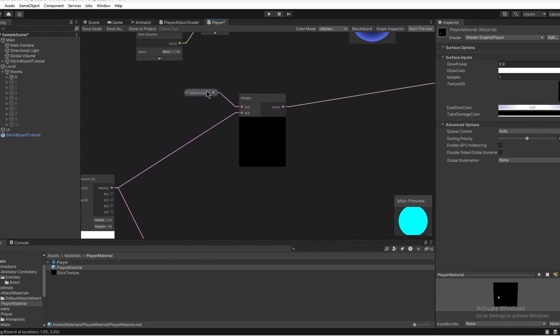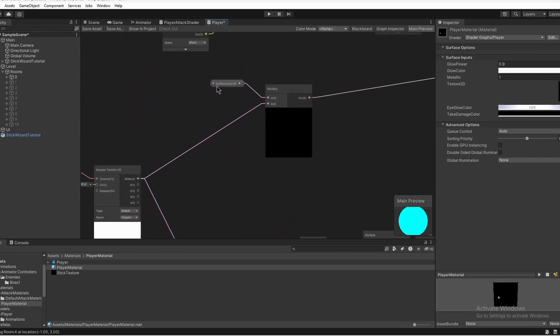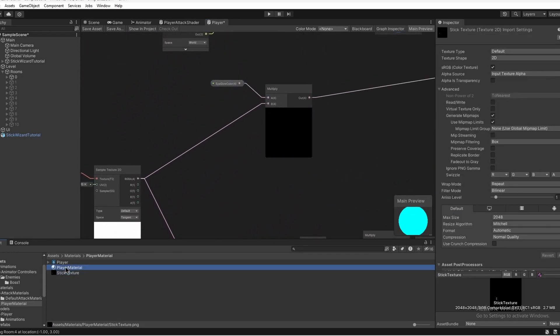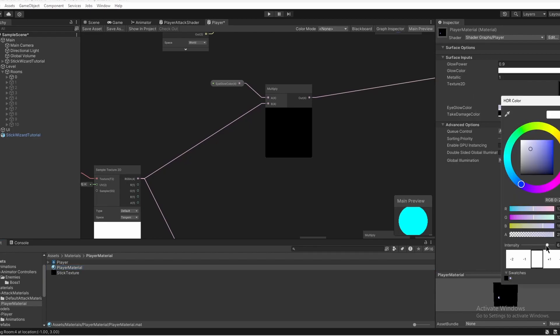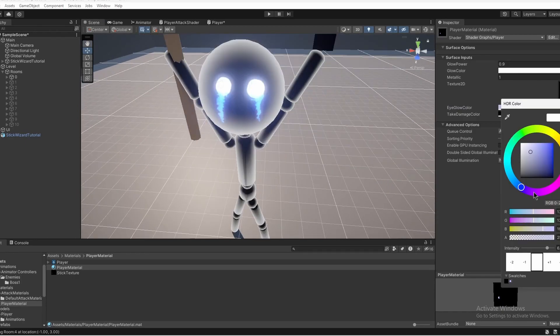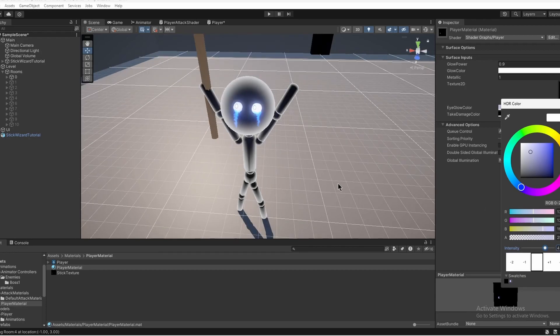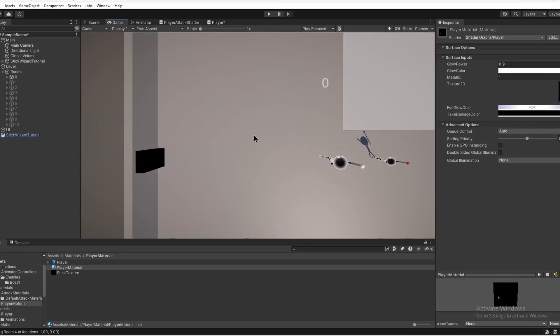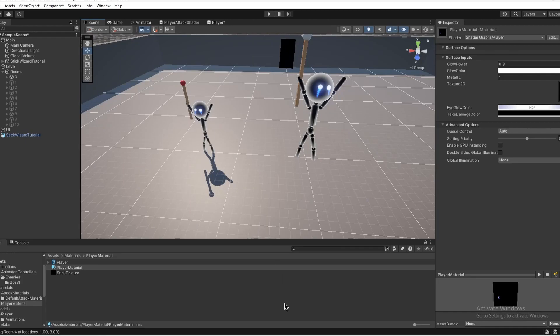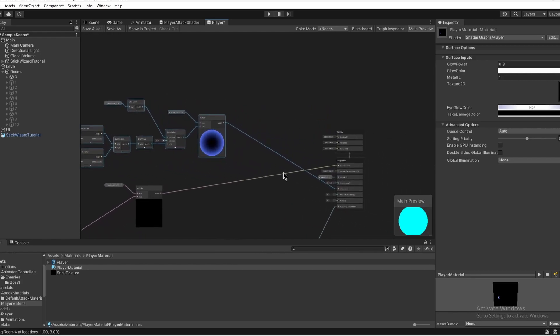We've put the eyes into this texture and we're multiplying the eyes by a color to make them brighter than the rest. The eye glow color — if we go to the material, on the right we have the eye glow color with the intensity set to six, so his eyes are really glowy. If you turn that down, the eyes are there but they're overwritten by the outline. We want the eyes to stand out, especially from a top-down perspective where you can barely see them.